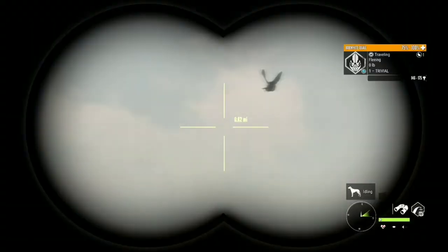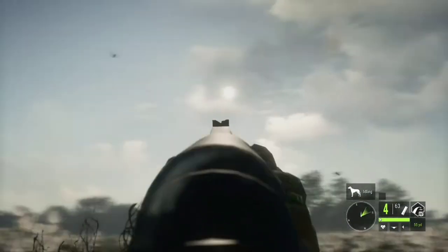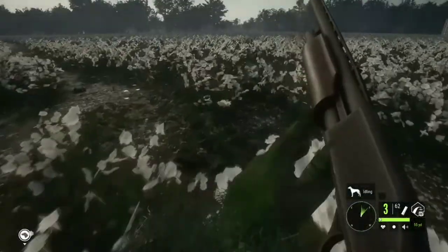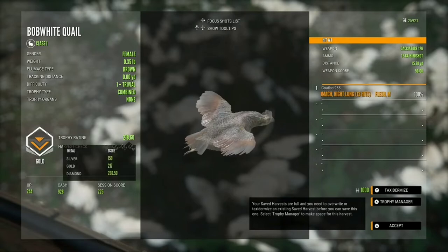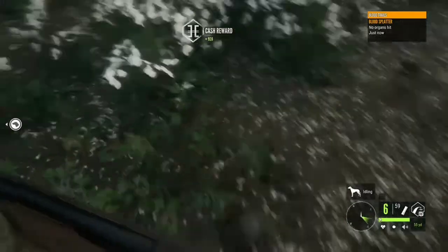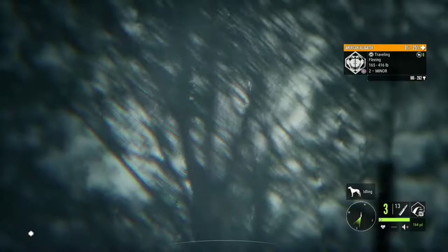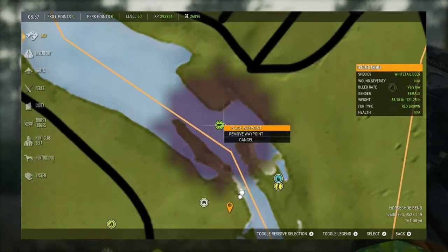There are some bob white quail — there's a male. Miss. Hit him. That's a female but we're still gonna take her. Got her — perfect. Wait, the female is a gold? That makes me wonder — can female bob white quail be diamond? There's a gator. It's just so fun to shoot gators. We hit her. We didn't need that second shot but we got her down. Set a marker for her.